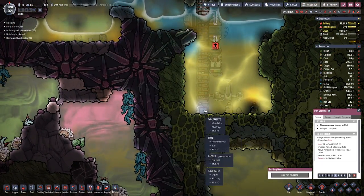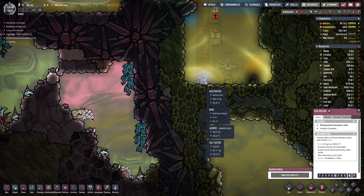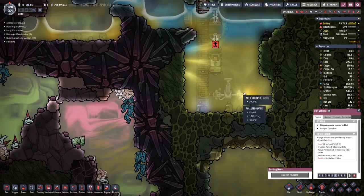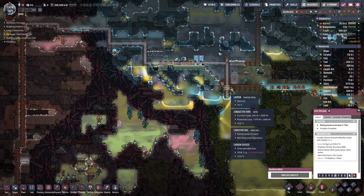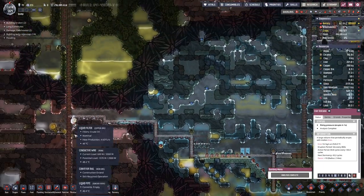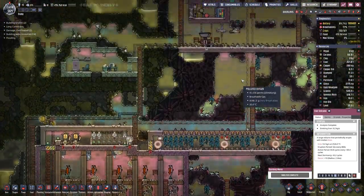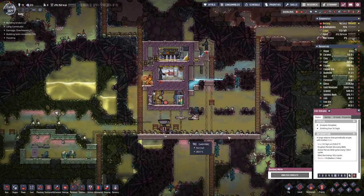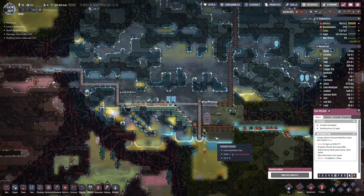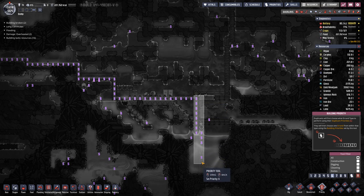Down here we do have a bit of iron lying around — nearly six tons — so we can set up the shipping that I planned out here and connect it all the way up here to our refinement.